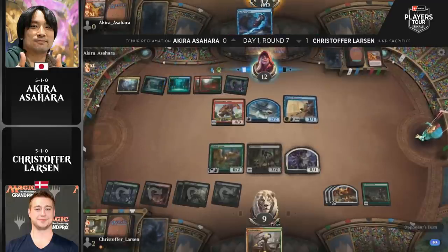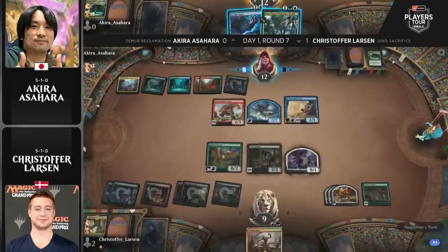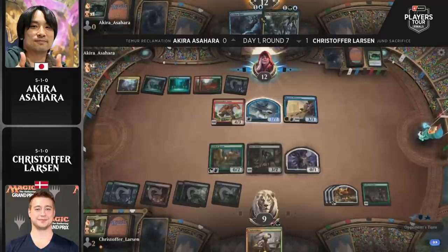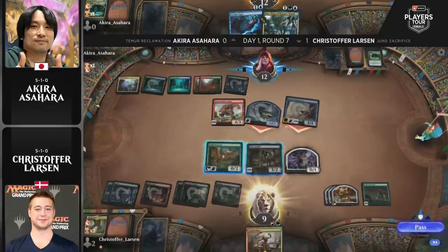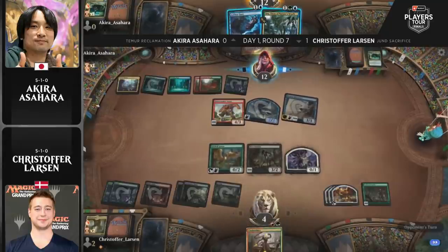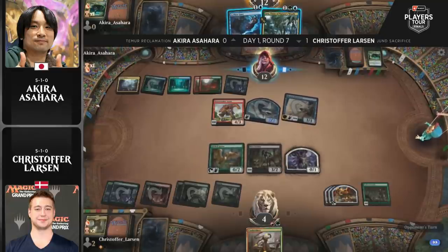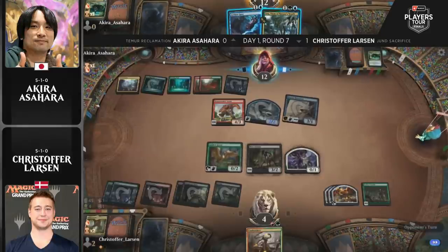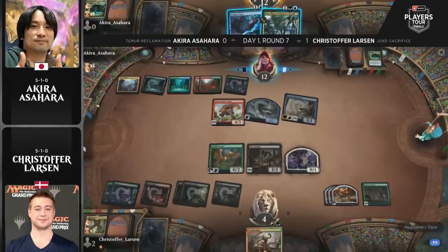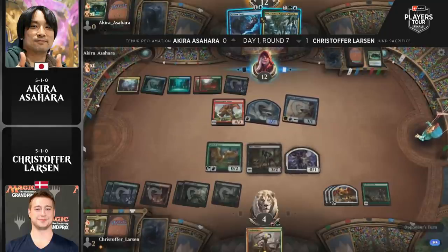Growth Spiral off the top for Asahara, looking for action. It's been a fairly low-to-the-ground draw — a fairly fair Teamer Reclamation deck with nothing explosive happening as some pieces have been trimmed. An Uro comes into hand now and that could be a big one. Larson is down to four life, but the food tokens buy him a decent amount of time — still a couple of turns available. The Bone Crusher Giant can't even get in anymore, so taking five a turn while gaining three or six life and finding relevant permanents is not the worst.